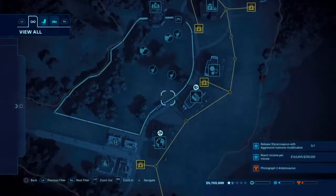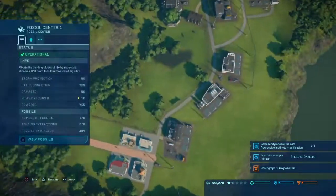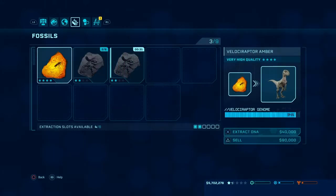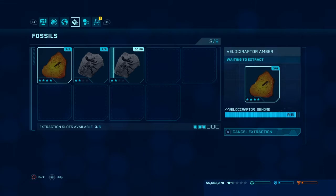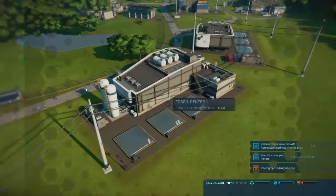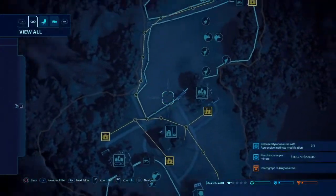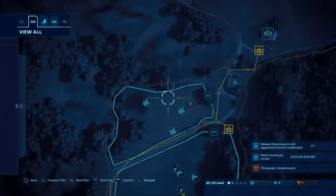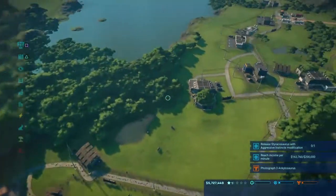First we need to go to fossils to extract. You're probably wondering why there's a velociraptor there — it's pretty obvious that's probably gonna be the last genome we complete. We're probably gonna get to 100% genome for the velociraptor, which is great because that's what we need to unlock the Indominus Rex and the Indoraptor — we need 100% genome for the velociraptors.